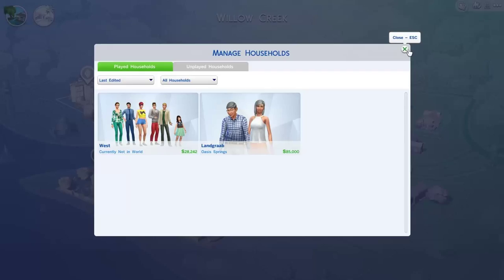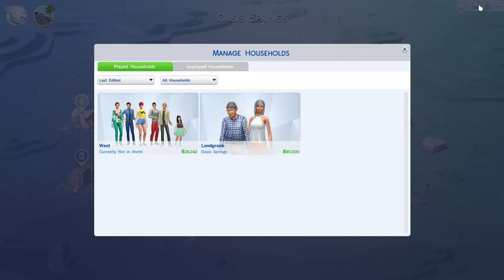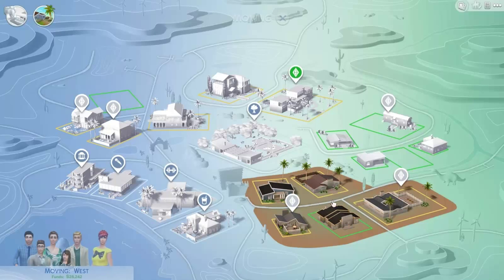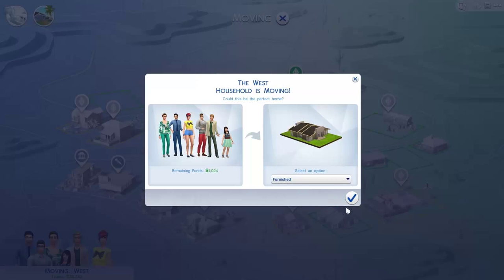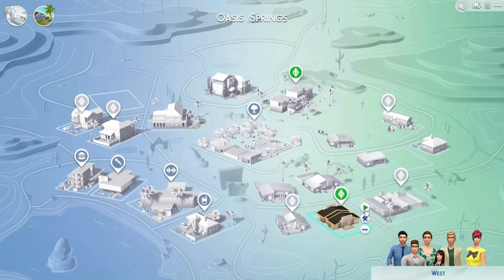We have 28,242 simoleons. I don't think we can afford the house — I think we were a little bit short. Oh my god, you guys, okay — we can afford it! Yay! So let's actually move them into the lot furnished. Once we've moved them, we have about 1,000 simoleons remaining. Let's click that and play with them. Yes, you guys, I'm really really excited!